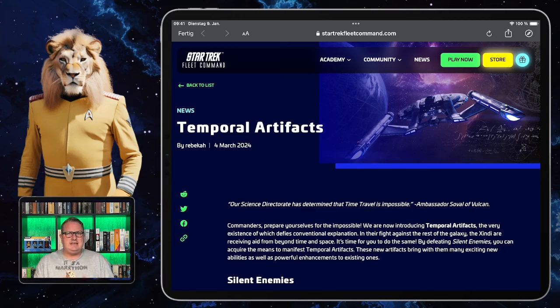Welcome to another exciting day in our galaxy! Tonight there will be the new arc for Enterprise Part Three, and Scopely already announced some of the big new introductions: temporal artifacts and new enemies called the Silent Enemies. I want to use this out-of-usual-schedule video to give you a quick insight into those new additions.